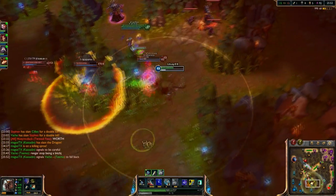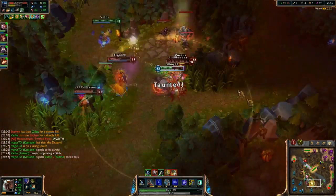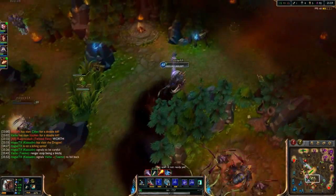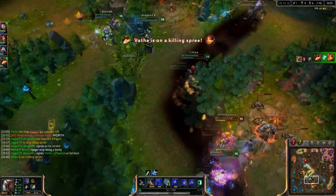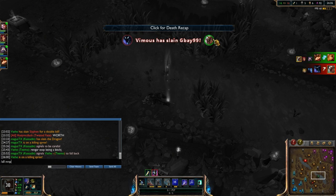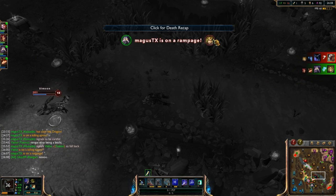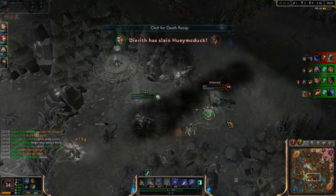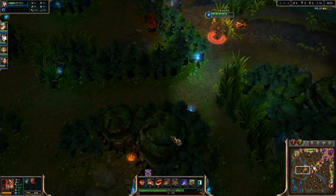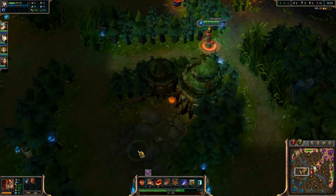If you're against an AoE jungler like Amumu, when you steal his wraiths only leave one behind so he doesn't get much gold and still has to clear it out. If you leave three behind, he'll clear it out pretty much just as quickly while getting some extra gold. Whereas if you're against a single target jungler like Nunu or Warwick, leave as many smaller creeps behind as you can. They may get an extra 6 gold or so, but it will take them much longer to finish off the camp.